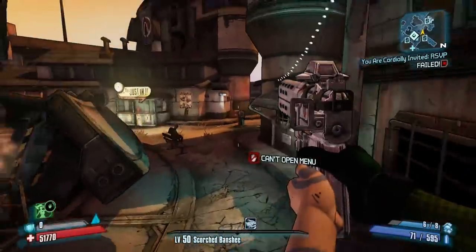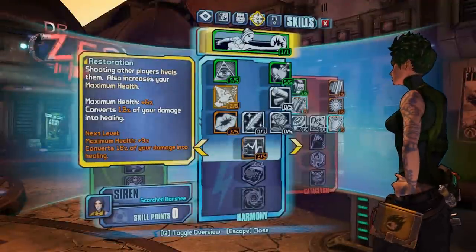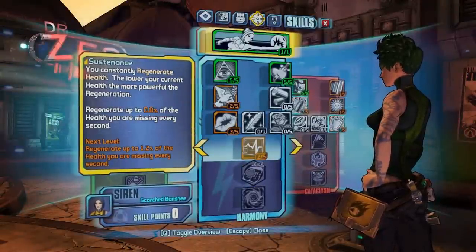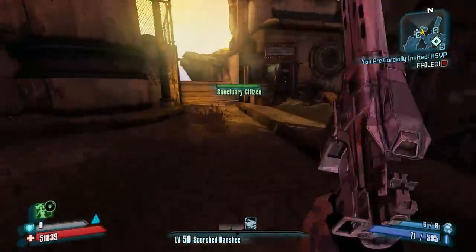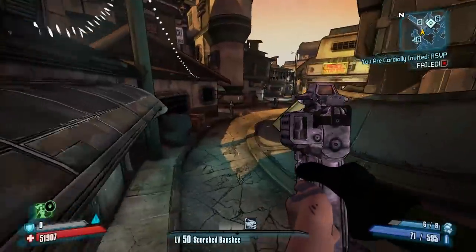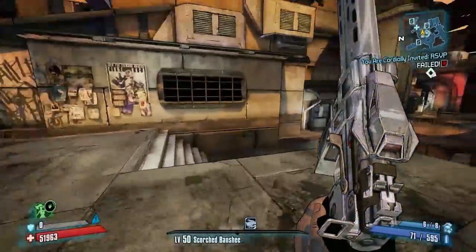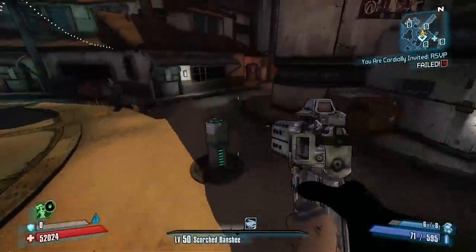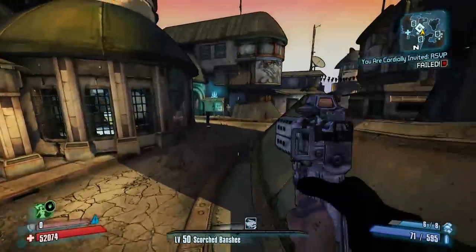You could probably improve your survivability with this build if you focus more in the healing tree. I don't usually do the healing stuff — I usually focus on my shields and killing things. But there are some good skills here to regen your shields and steal health, that would be pretty good for using this. The problem with this build is that when you get a second wind, you get a small amount of health and a large amount of shield restored, so with this shield you get just a small amount of health, and you're almost immediately gonna die again right after you get revived, unless you somehow heal yourself quickly or get out of trouble.